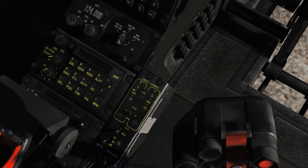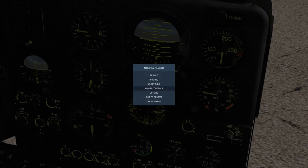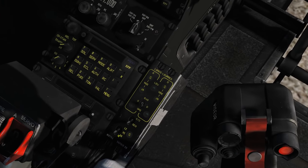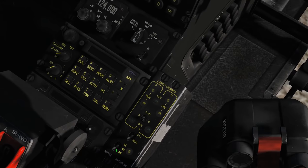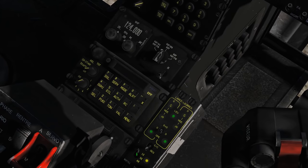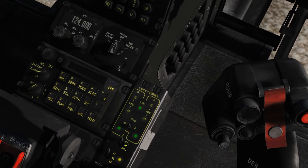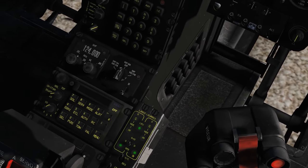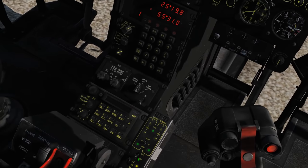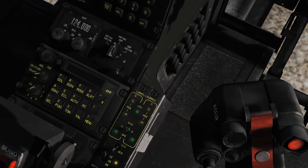Let's go through it. First, let's look at the button we're going to need to press to actually send the flares out. At the bottom here we've got 'arete' which is off, 'VE' for fast dispensing in a sequence, and 'LE' for slow dispensing in a sequence. Up here we can choose 'CC' which sends out a single flare from each selected side, or 'sequence' which sends out four flares from each selected side at the speed selected below.